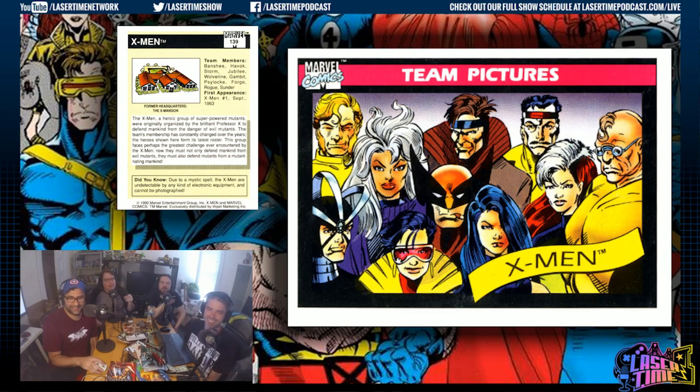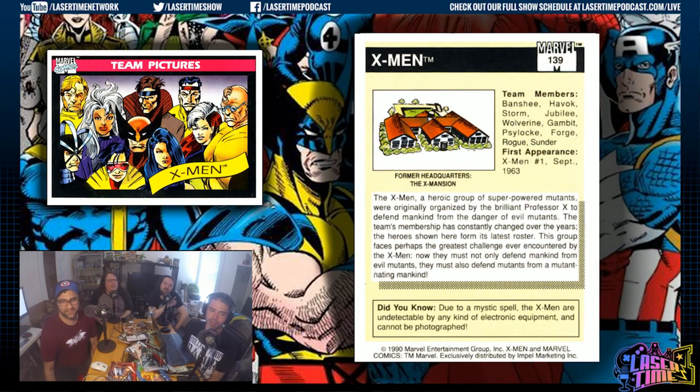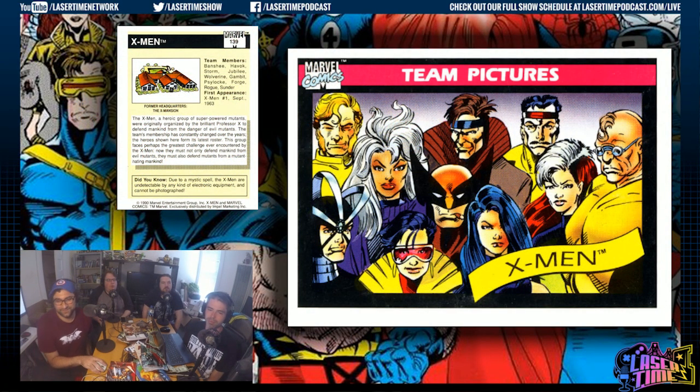From left to right we've got Banshee, Storm, Gambit, Forge, Rogue, Strong Guy — real name Guido — Jubilee, Wolverine, and I believe that is pre- or just post-transformation Psylocke. Who the heck is Sunder? I'm wondering if Sunder is Strong Guy under a different name — yeah, I think Strong Guy was his name when he joined X-Factor. His power is interesting: if you hit him he absorbs the kinetic energy and gets bigger. The 'Did You Know' says the X-Men are undetectable to any kind of electronic equipment.